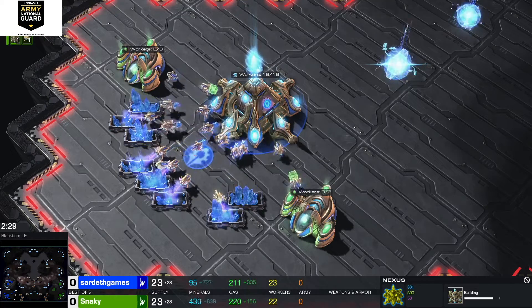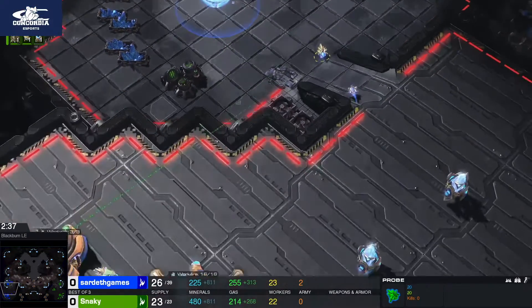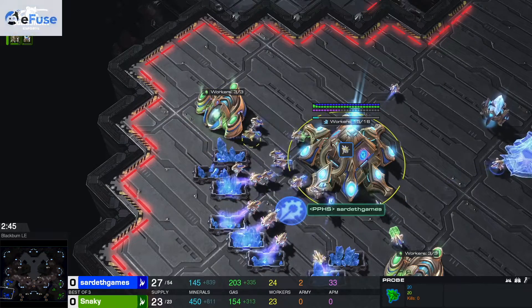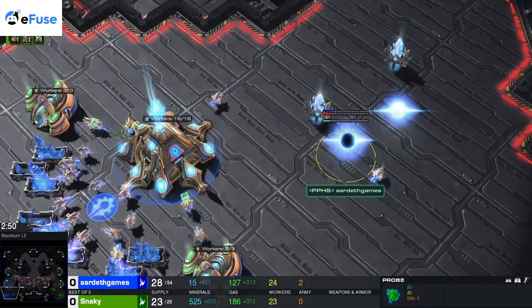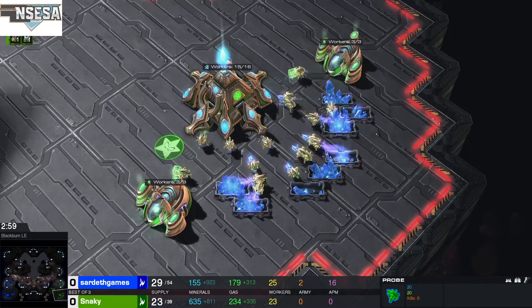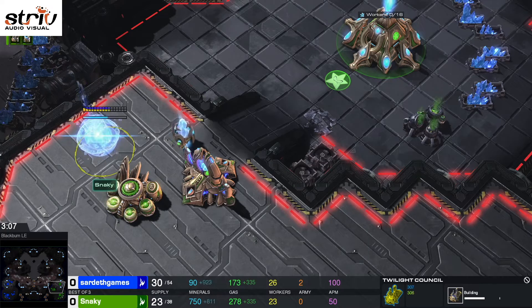Nobody's built any army yet. Snakey's probe is going to scout and see what Sardeth is doing. This is allowed — he's just going to bump around and spy on him. Let's take a look back over at Snakey. He has fully saturated his mineral line and is going for a cybernetics core and a Twilight Council. The Twilight Council offers other units.